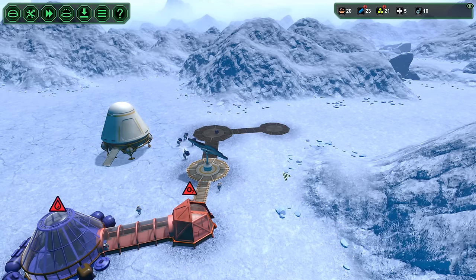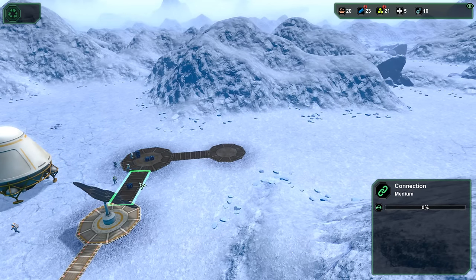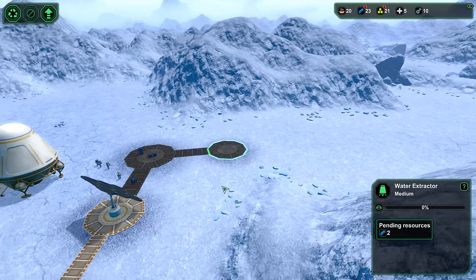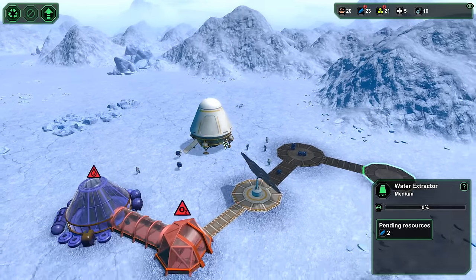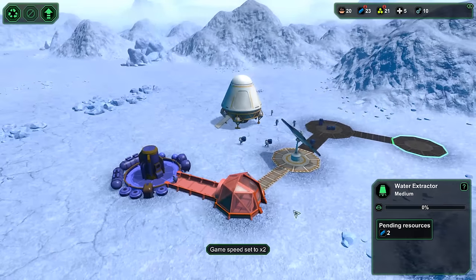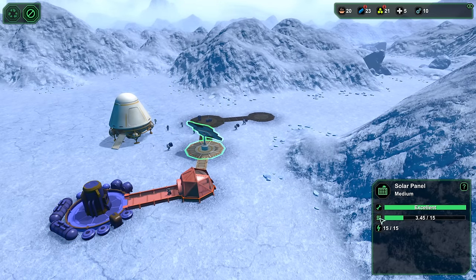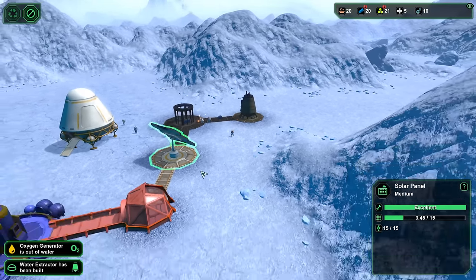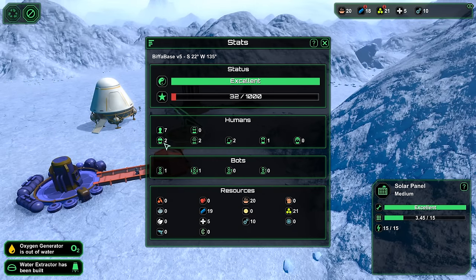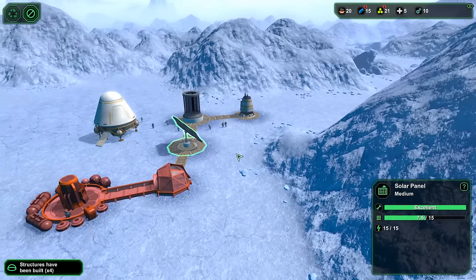We are going to run out before we even start — run out of supplies. We can get the basics going. Other than that, it's going to be food. They've got 20 meals, so they're okay at the moment. What have we got people-wise? Two workers, two biologists, two engineers, a medic, and no guards. We're now making water.